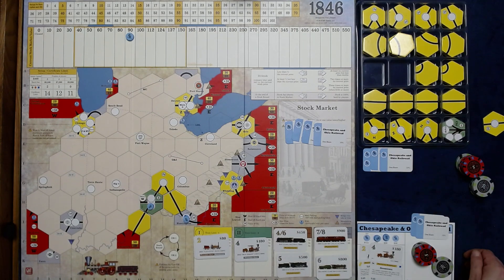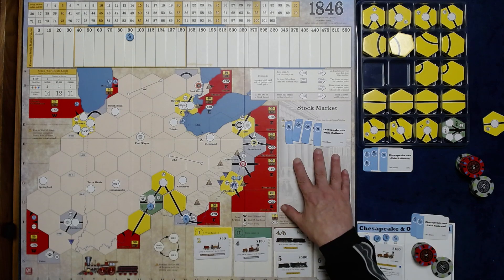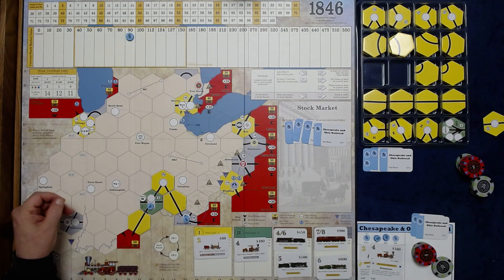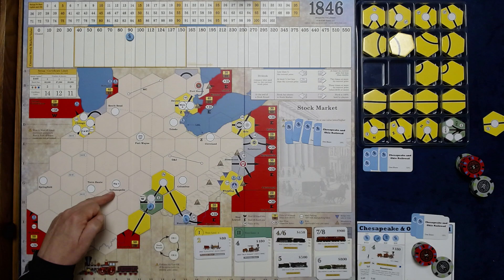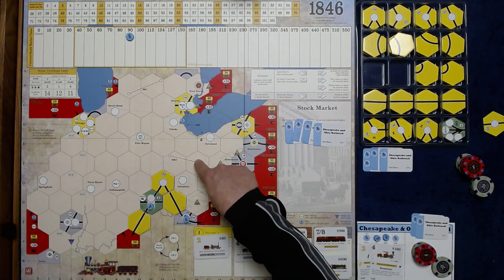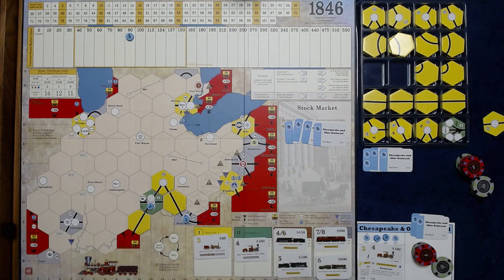We have $200 available for the next stock round. The company has plenty of cash for upgrades. Granted, there are some shares in the market, but it's not a bad start. What else could you do with it? How could Big Four use it? I can see using the O&I to get to Cleveland pretty quickly — I kind of like that. C&O has definitely got a boost from this expansion.